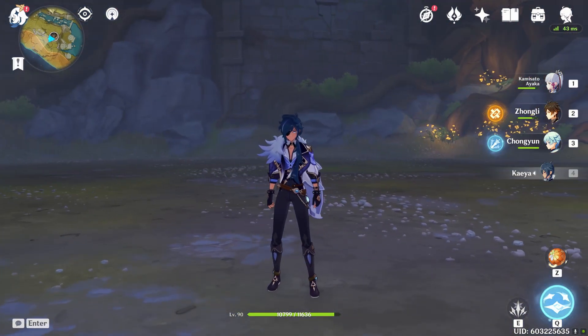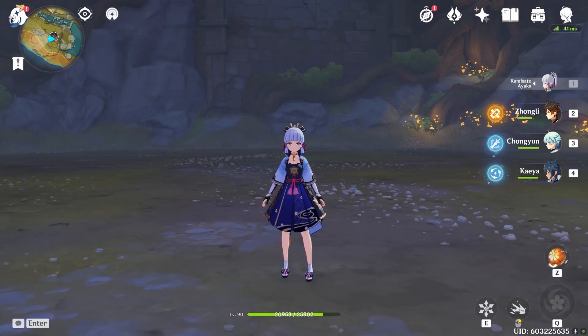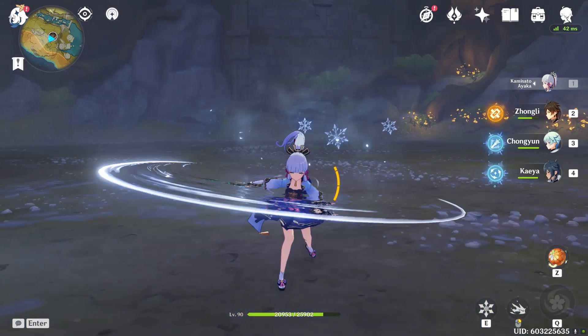Really the only thing Kaeya has over Ayaka is his drip. One other thing you could say for Kaeya is he can be built as a physical DPS. Ayaka can run other comps outside of the freeze comp, but it's so good on her that there's no reason to run anything else. On top of that, she can't really run a physical DPS set because every time she dashes, she gets cryo infusion.